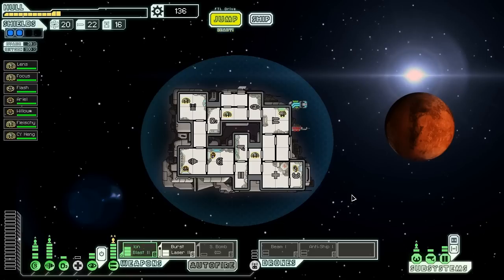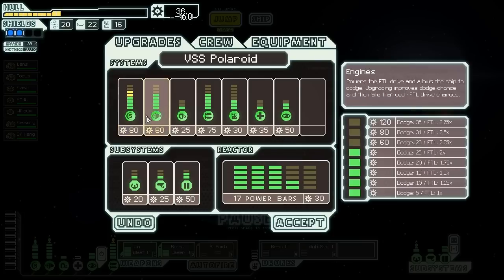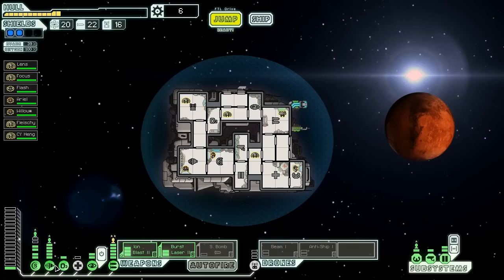Hello everyone, Vanguard of Valor here, and welcome aboard the VSS Polaroid, our Engie Cruiser Type A. We're already looking pretty good here, and we're going to look even better once we upgrade our shields to level 3. Not so bad — now we've got some pretty decent defenses. Let's keep moving along and see if we can make some progress here.